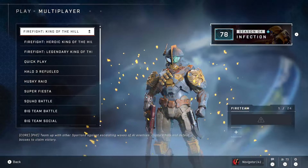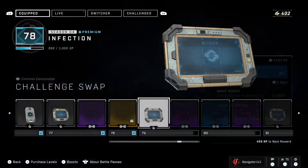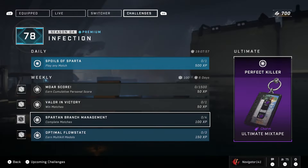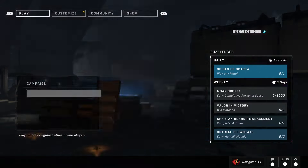Going to multiplayer — it doesn't look like anything new was added there. But moving to the challenges, here are the weekly challenges, at least some of them. The ultimate reward — the Perfect Killer reward — is the Ultimate Mixtape Weapon Charm, which is your reward for completing all the weekly challenges.